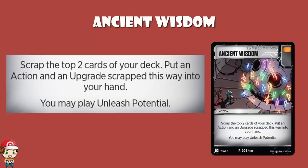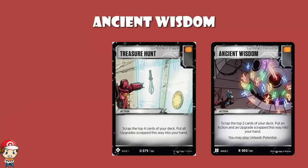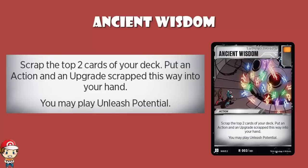Just off the top, this is good. At the moment we've got Treasure Hunt, which lets you scrap the top four cards of your deck and put all upgrades you find into your hand. This is not that card — it's nowhere near as good. But if you scrap an action and an upgrade, it's essentially Draw 2, and Draw 2 in the Transformers TCG is actually really good — drawing two is better than a lot of the draw cards we've got.